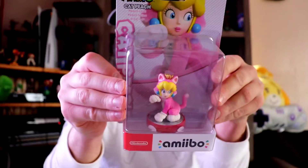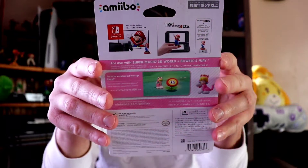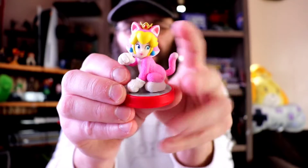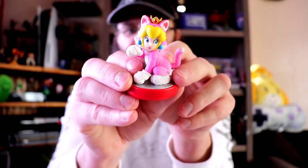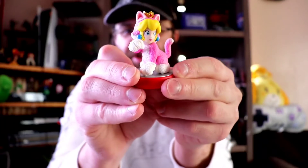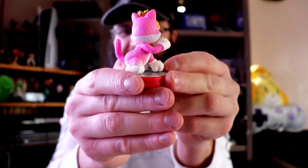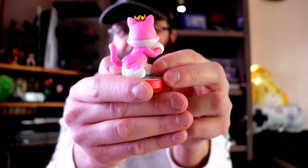We'll start off with Princess Peach. There's her amiibo. It's a really nice bright pink color. The texture on her is really cool — they make it really look like fur. It's a nice looking amiibo. Really nice, really bright pink.